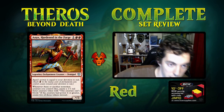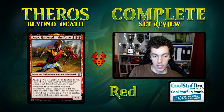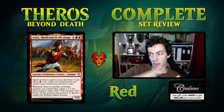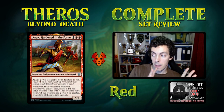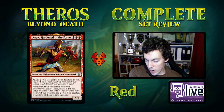Let's get started with red. We start with the demigod Anax, Hardened in the Forge — red red one for a 2/3 at minimum. I want to go over 'rate' really fast — it's the most important concept. Rate is the numbers on the card and how big they are. Questing Beast is great on rate: a 4/4 haste for four is already good, and you add more stuff on top.